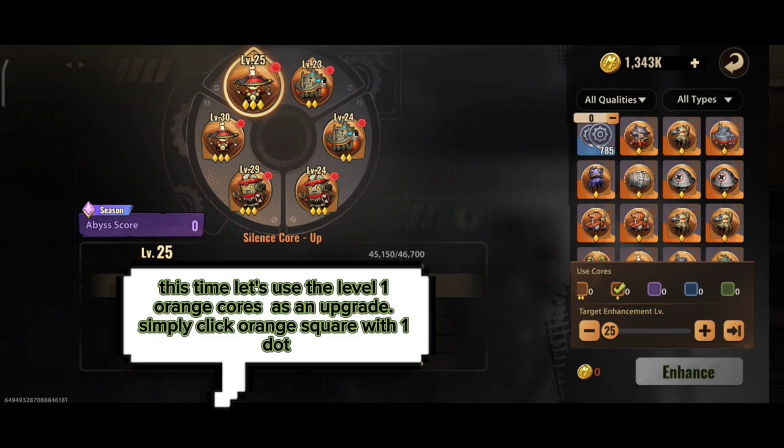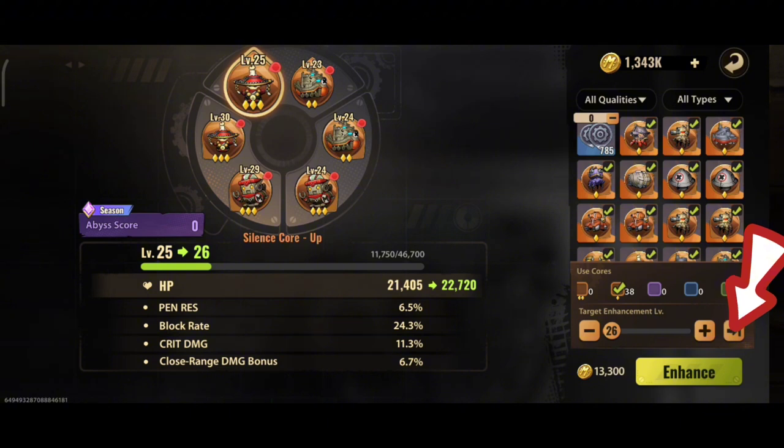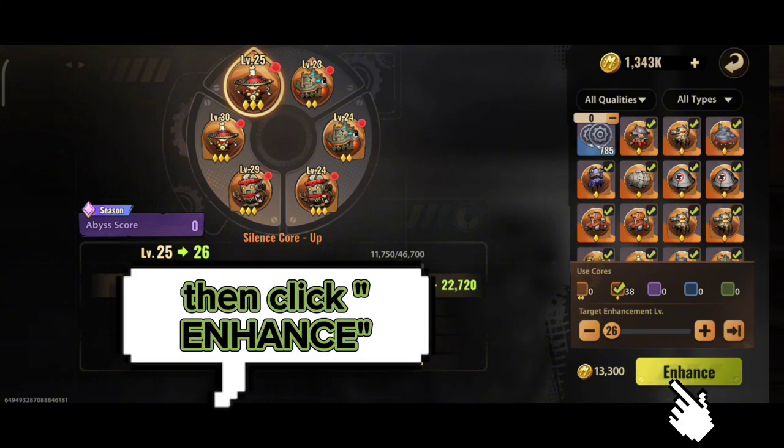This time, let's use the Level 1 Orange Cores as an upgrade. Simply click the Orange Square with one dot, then click Enhance.